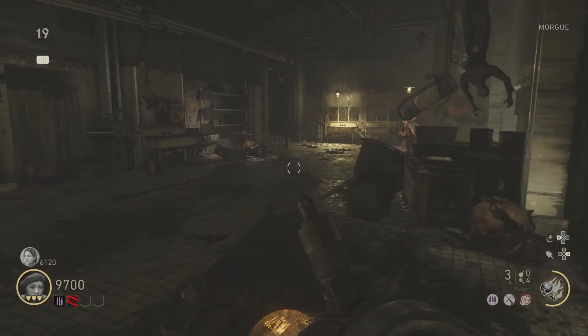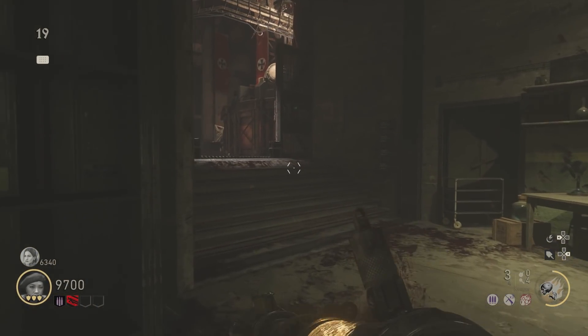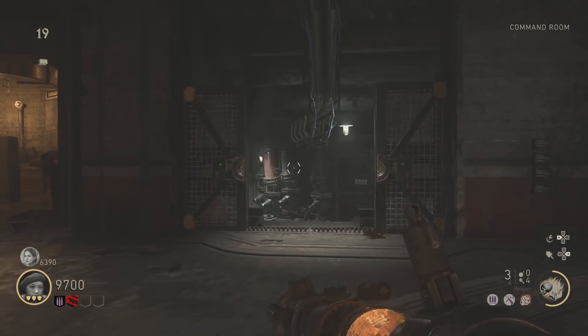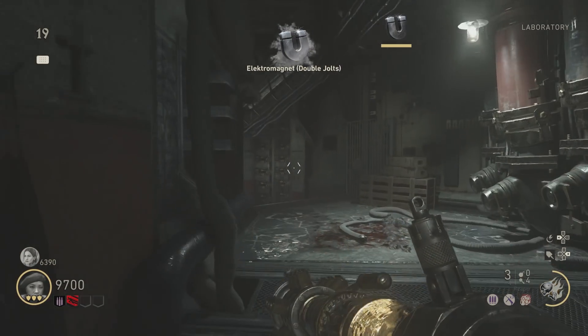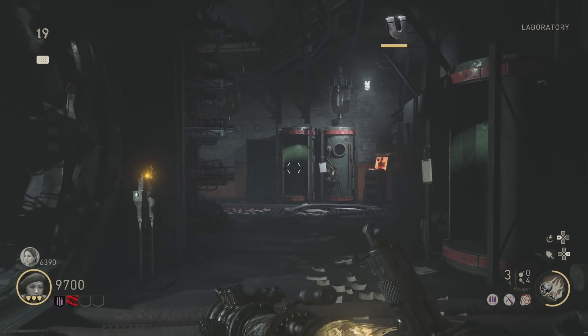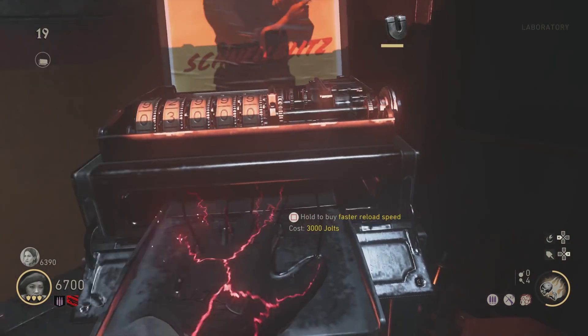Hey guys, I want to show you an almost 100% successful way of completing one of the most difficult steps during the Hardcore Easter Egg on World War II Zombies. There's a lot of things that can go wrong with this step and get you into some really high rounds, but I have been working out a method to make it where most things won't go wrong, and you can get this step first try.